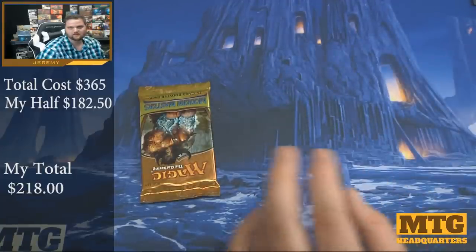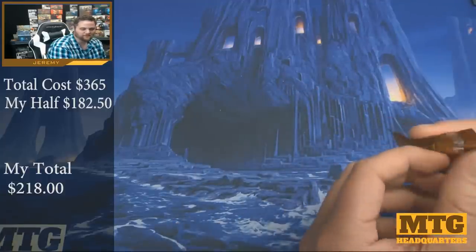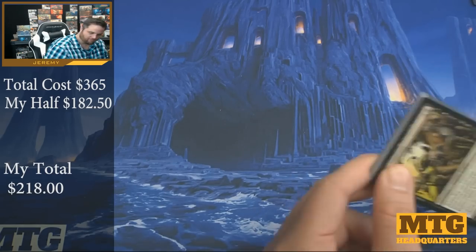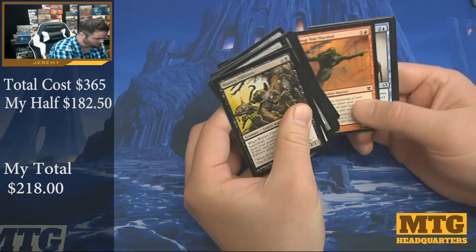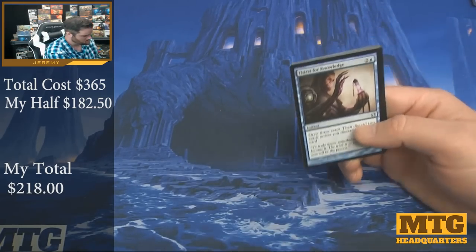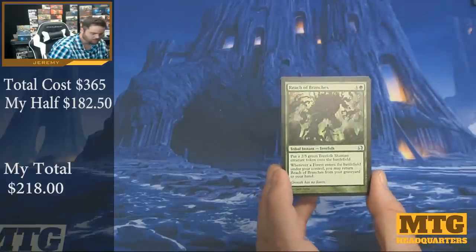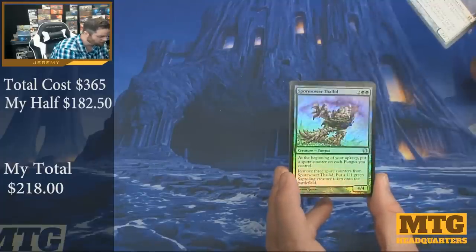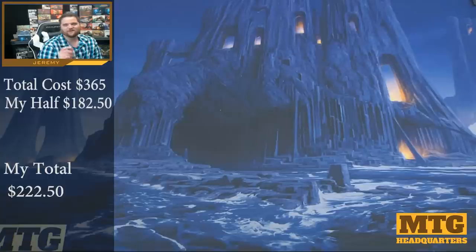Moldervine Cloak. It's going to be close. That's $25, so $20 and $25 back-to-back. To hit breakeven we're going to have to hit heavy here. Pack twelve: Thirst for Knowledge, Vivid Grove, Reach of Branches, and Aether Sworn Cannonist. Save me, Foil Rare — Sporesower Thalid. Without adding up, it looks like we fell a little bit short, but we got pretty close. This box was pretty fun.